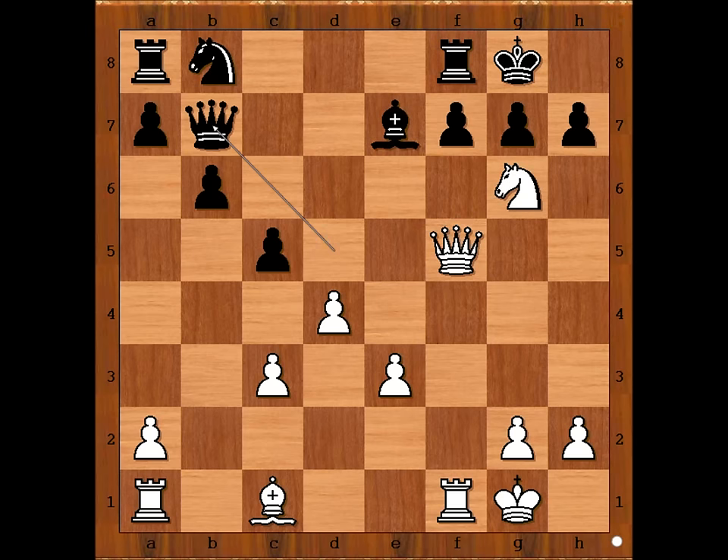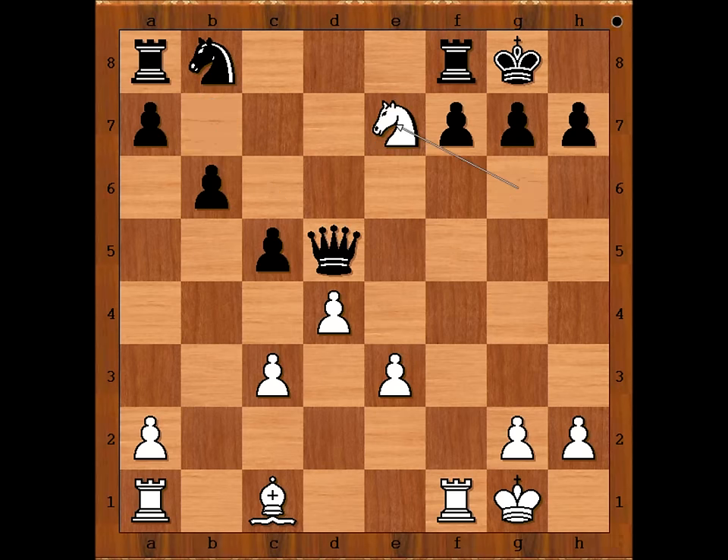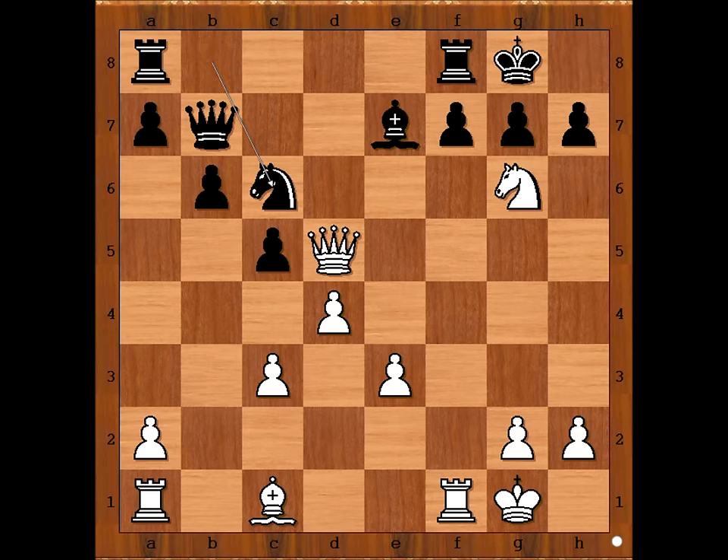White to move - how would you continue now? Sultanbeef played the best move again, offering the queen. Dubina didn't accept the offer. He played knight to c6. If queen takes queen, then knight takes on e7, king to h8 - the same problem for black. So we have knight to c6.